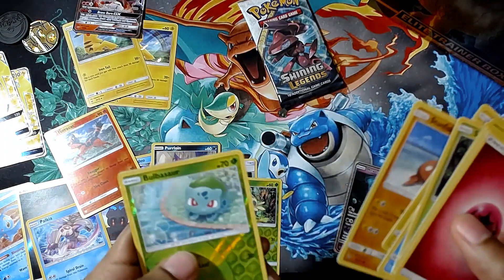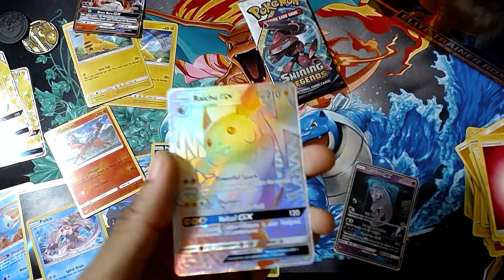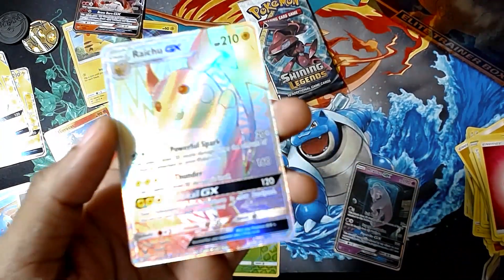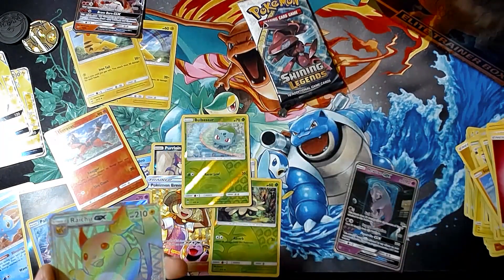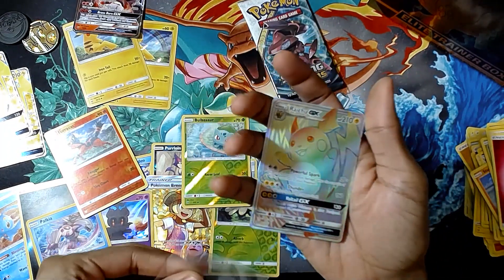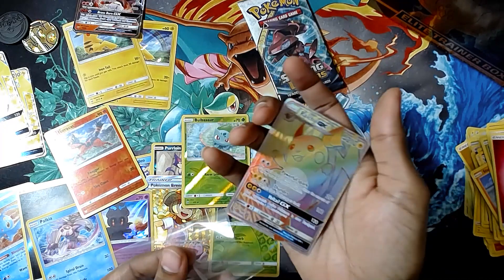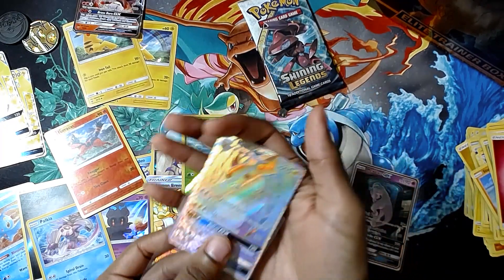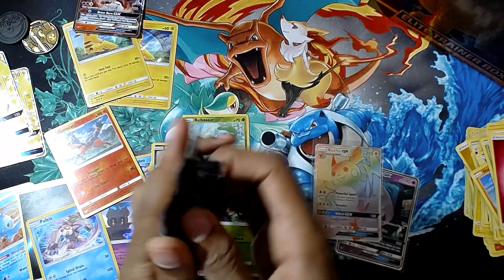In this pack we get a reverse holo Bulbasaur and another Raichu. The Raichu collection, which already gives us two full art Raichus, also gives me the secret rare rainbow Raichu in addition to the secret rare test tube Mewtwo card. So I'm really enjoying the luck on this set.